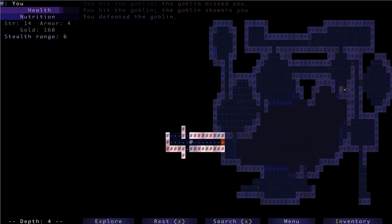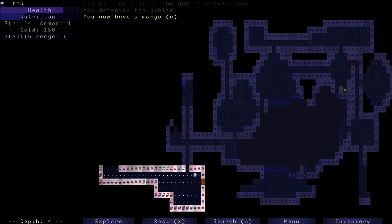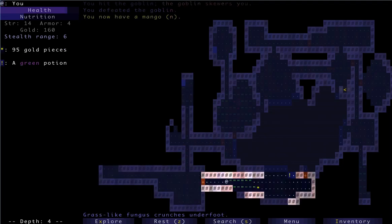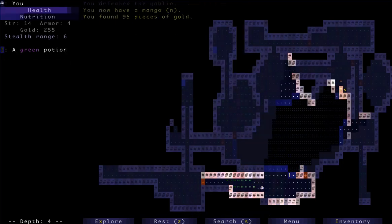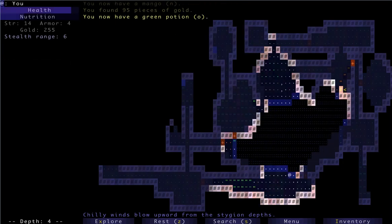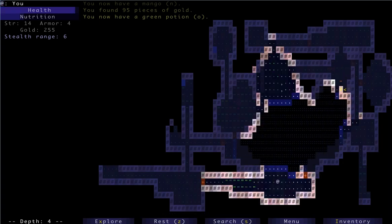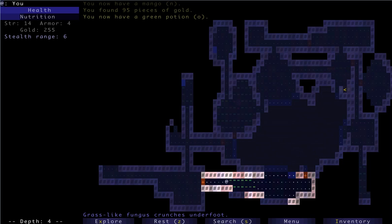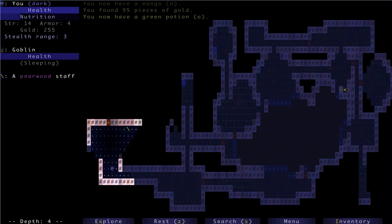We're not too high on health, but I think we need to keep going. Food — always good to find food. And then another unknown potion. Let's go back up to level three and see if we can get into that vault — that's a priority. We've got a few more potions to ID when the time is right.